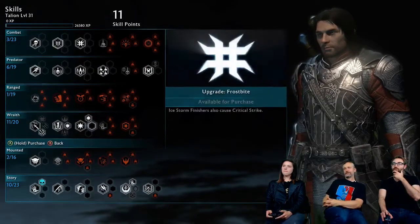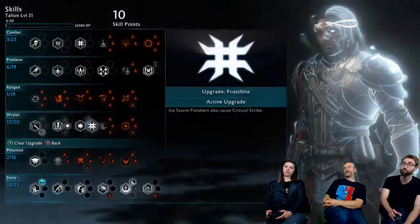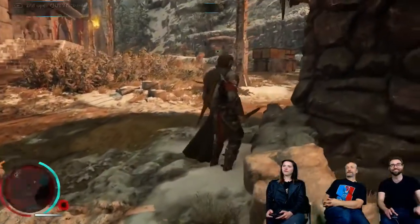The next augment is Frostbite — ice storm finishers also cause a critical strike. Meaning if you get that off, you freeze someone then light them on fire. It's a perfect combo — a song of ice and fire, perhaps.